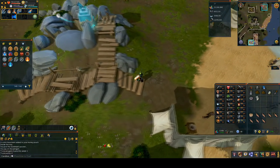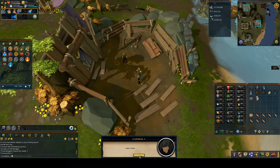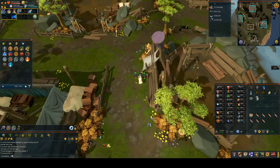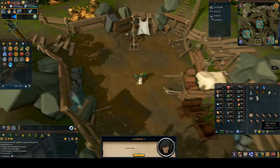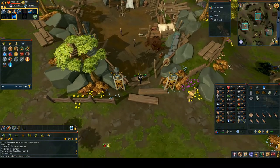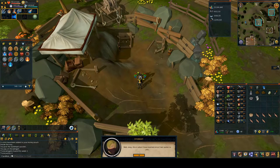Just slightly northeast of the bank chest, go in and speak to Dorian. Once you've gone through his chat, go just northwest to the next area and speak to Katrina. Go through her chat, then just to the southwest in the next area speak to Eduardo. Once you've spoken to all three of them, head south back to the Exam Center.